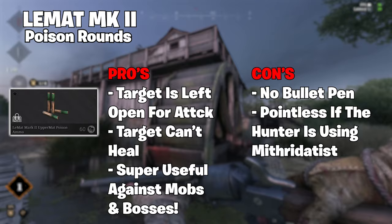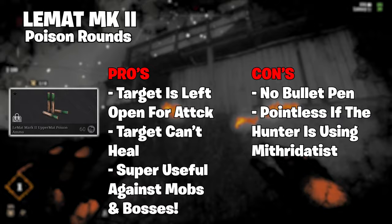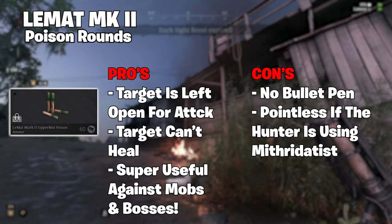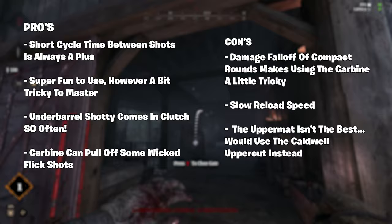Lastly, poison rounds. As expected, these poison the target, leaving them vulnerable to attack as the poison stops the target from healing for several seconds — it's quite a long duration actually. These rounds suffer from the same effects as dum-dum rounds, not being able to penetrate any cover your target is behind, and they lower the effective range. That was a lot of ammo types — glad that's out of the way so we can now discuss some of the pros and cons of the LeMatte Mark II.